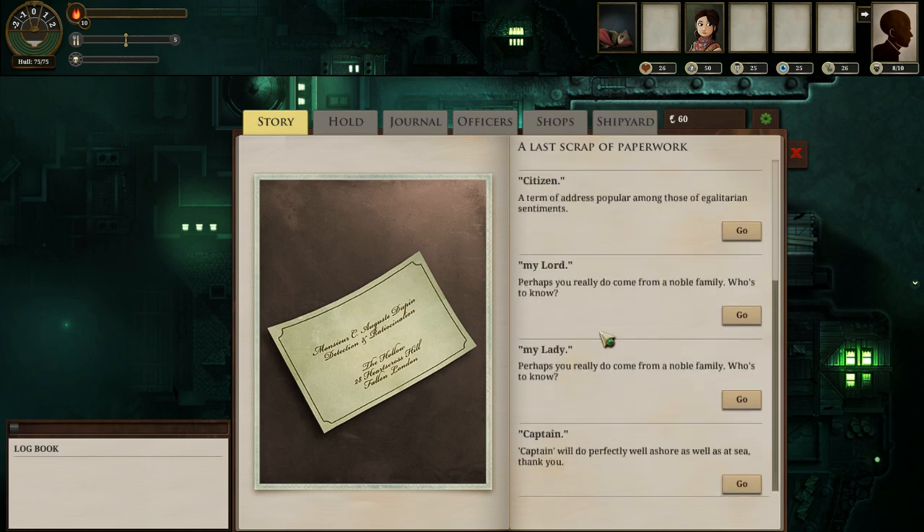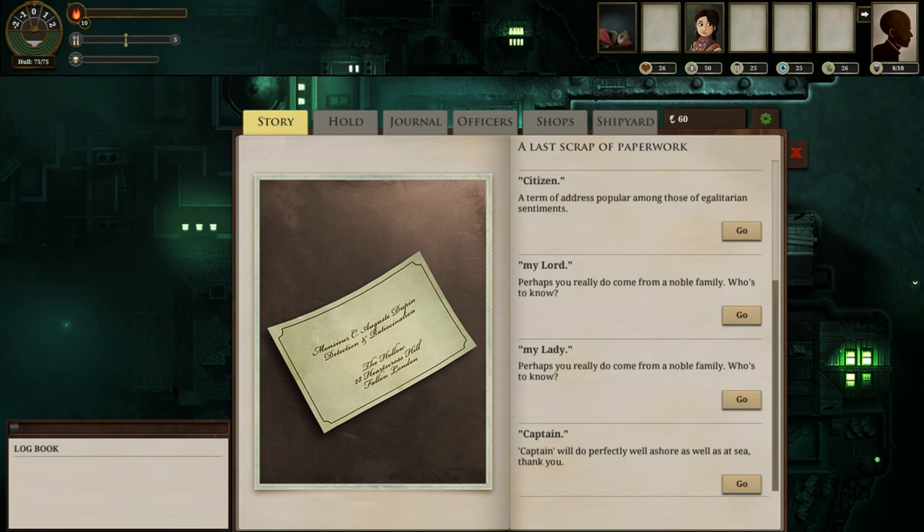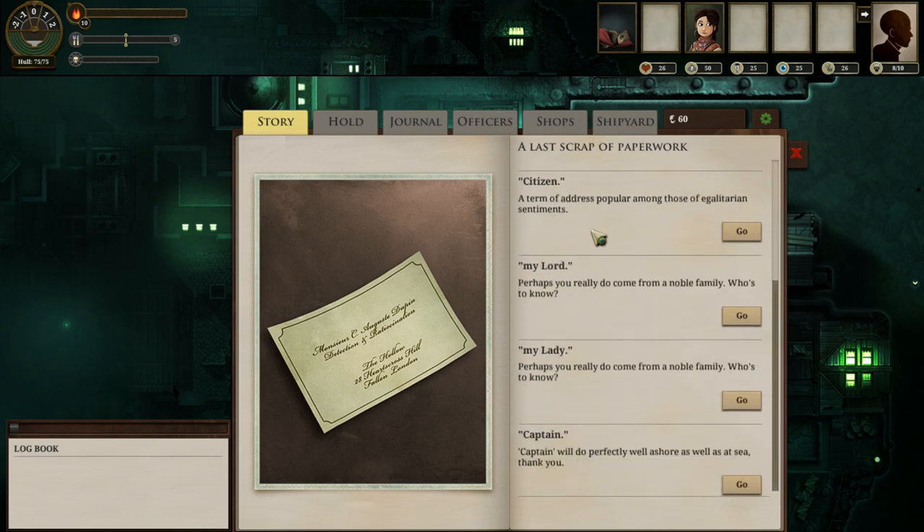Time to pick a lineage — hold on a moment, it's really loud. Okay. So I can choose to be addressed as madam, sir, or citizen — egalitarian sentiments. My lady, captain — I'm quite happy with captain.